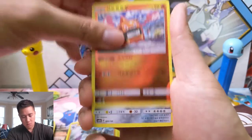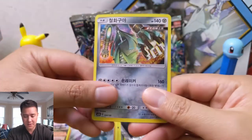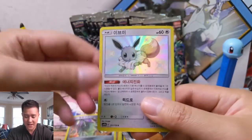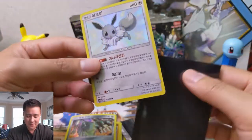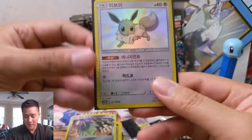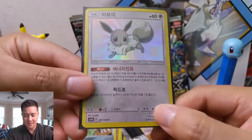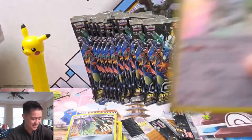Vaporeon. Rotom. A Celesteela - we pull a lot of Ultra Beasts. And then ooh, that is a good shine! I am liking our shiny pulls right now. Wooper - I feel like he's underrated and I like him. And then Eevee. I'm not crazy about the shiny Eevee, it's just like a pale Eevee, doesn't do much for me. The Eeveelutions I think are pretty cool, some of them are.